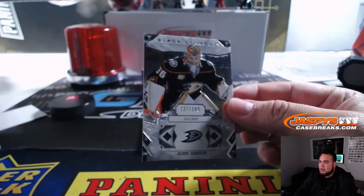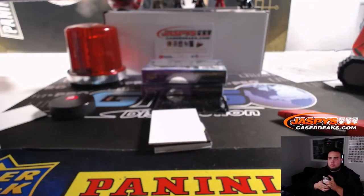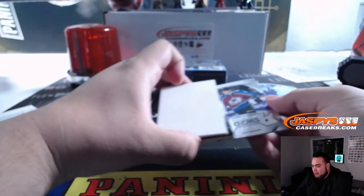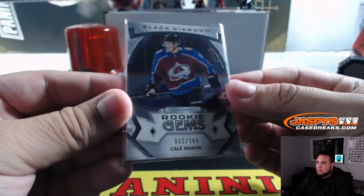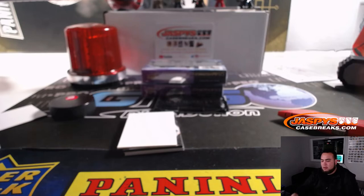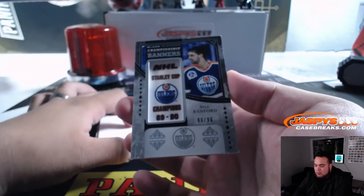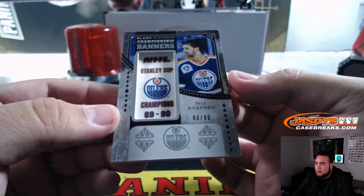127 — John Gibson, spot seven going to William as well. We got another diamond coming up guys — Cale Makar rookie of the month, Avalanche, 32 out of 399 — Wade with the house. It's rookie gems. And then we got championship banners — Bill Ranford for the Oilers — John with that one as well, 90 out of 90.